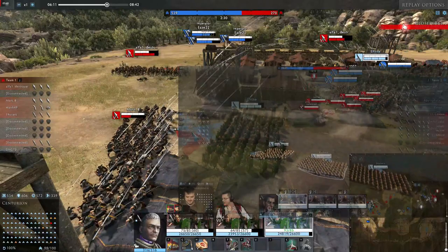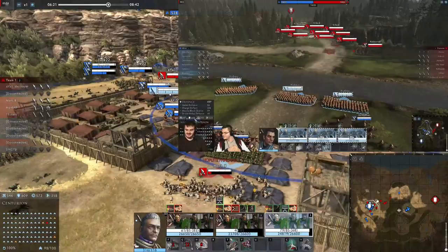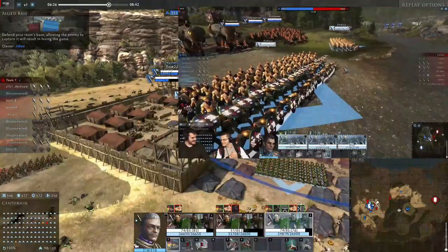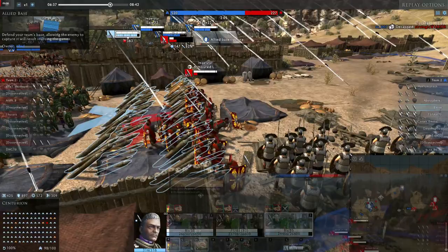Next up we have the Carthaginian infantry, or sword-and-shield infantry. They have a similar skill to the scutum that increases their arrow block, but it doesn't affect the whole unit — it only affects the first two rows. You can see it here: the first and second row are affected, and the unit will take a bit less ranged damage. Hasdrupal's mobility charge can be an excellent tool for infantry as well.